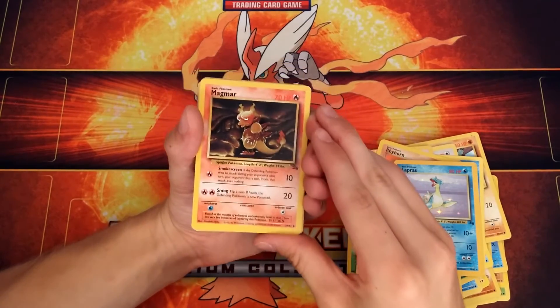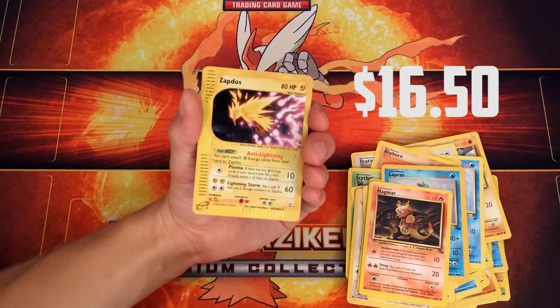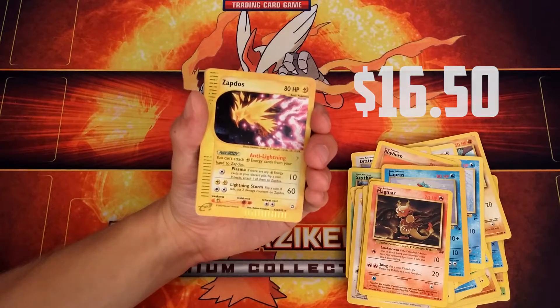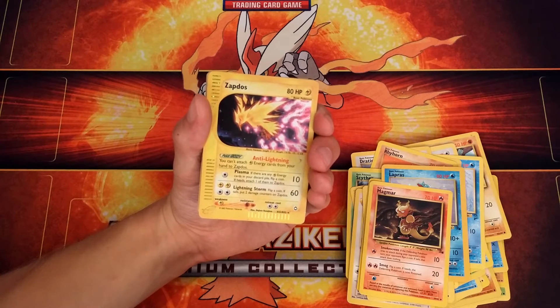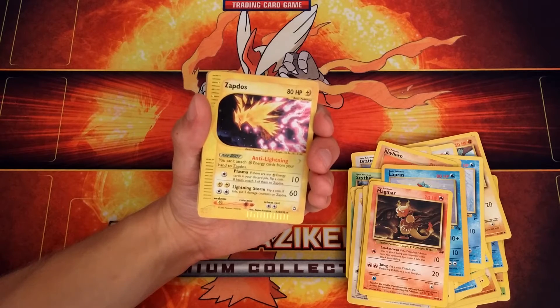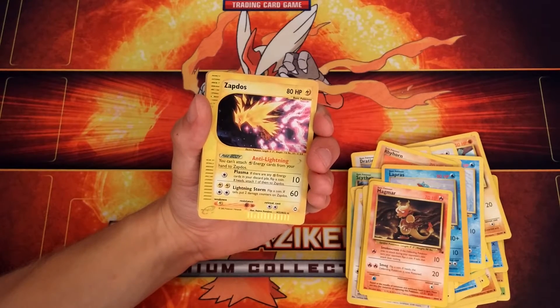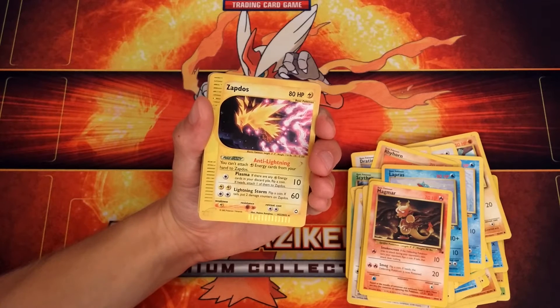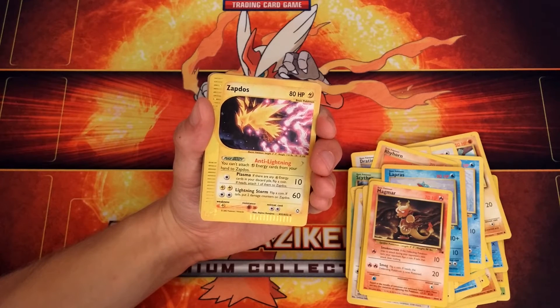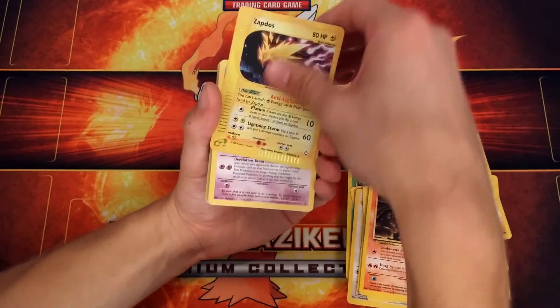And we got a Magmar. A Zapdos with the e-reader stuff, so it has a Poké Body ability — Anti-Lightning: you can't attach lightning energy cards from your hand to Zapdos. Huh — how would you get electric energies onto it? You never know. I don't know, that's weird. It's interesting.